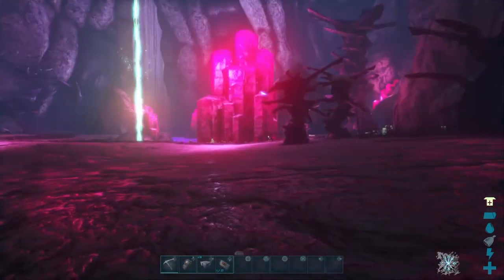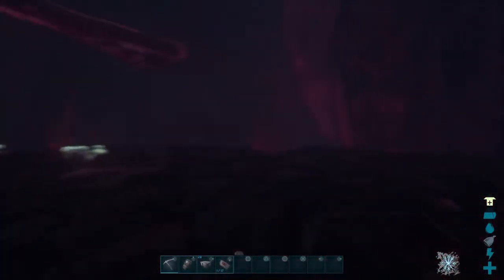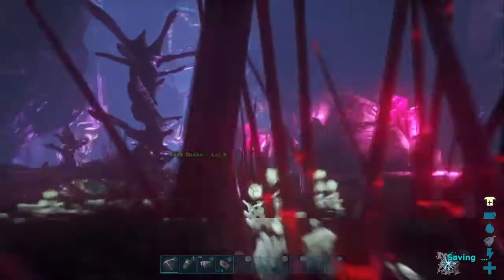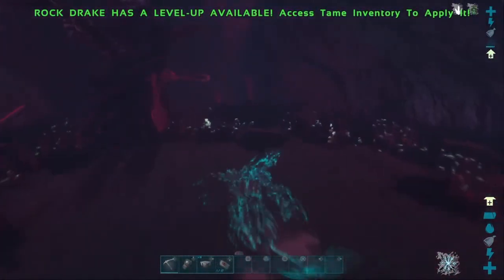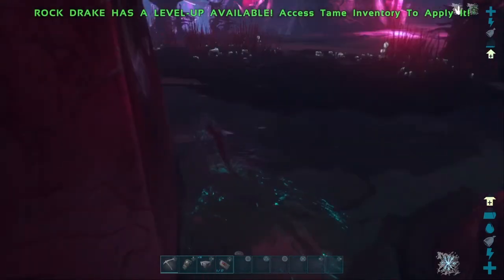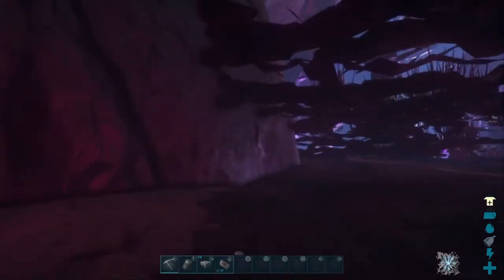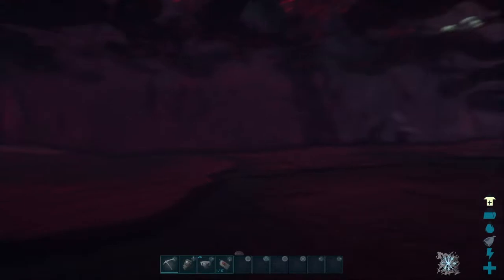You guys might be wondering where exactly this base spot is, because all you see is this. Well, if you come back here you'll see this little dip in the ground. If you want to bring a dino down here or what not, you'll see this terrain that's lifted up, and if you want to you can go under here.